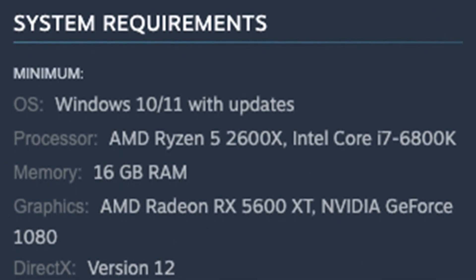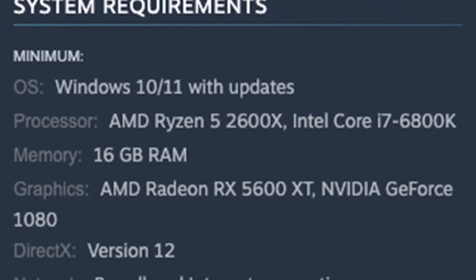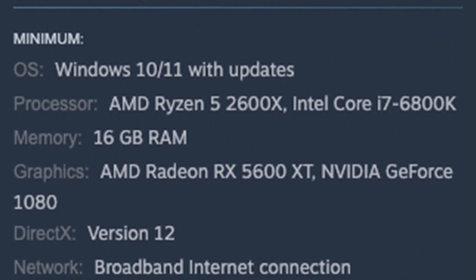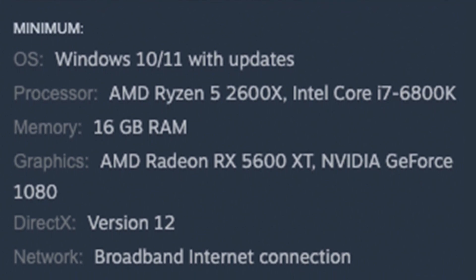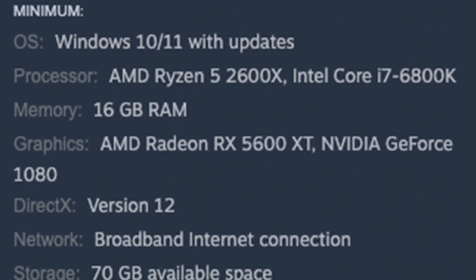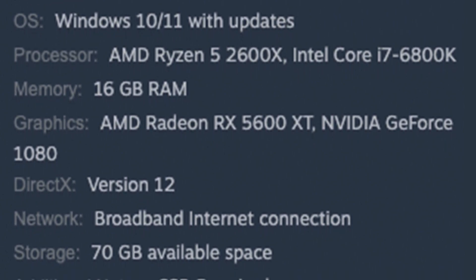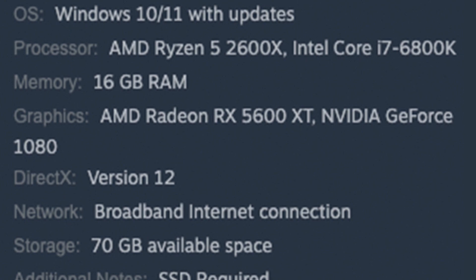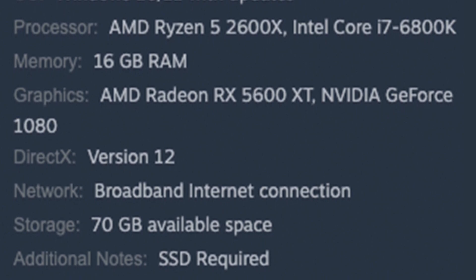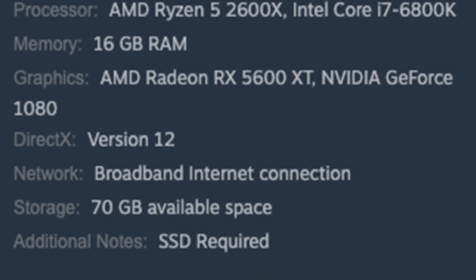Taking a look at the minimum required specs for your system for Arc Survival Ascended according to the Steam page: you need Windows 10 or 11 with updates. For processor, they have a minimum of AMD Ryzen 5 2600X or the Intel Core i7-6800. They additionally recommend a minimum of 16GB of RAM. For graphics card, we have AMD Radeon RX 5600 XT or the NVIDIA GeForce 1080. They recommend DirectX version 12, 70GB of available space, and a solid state drive is necessary.